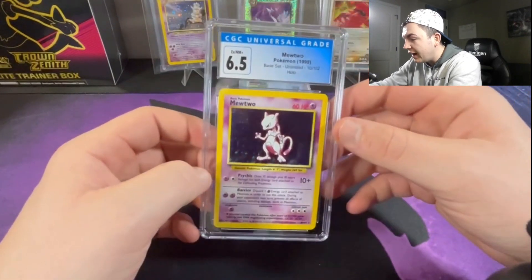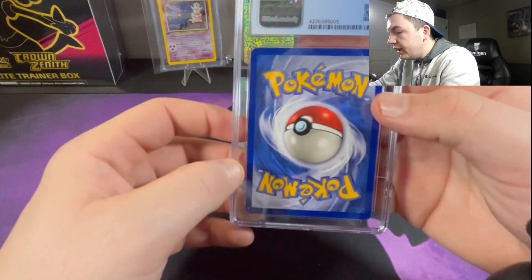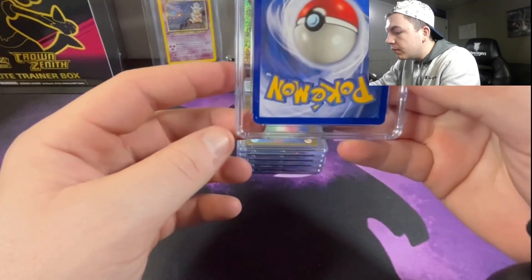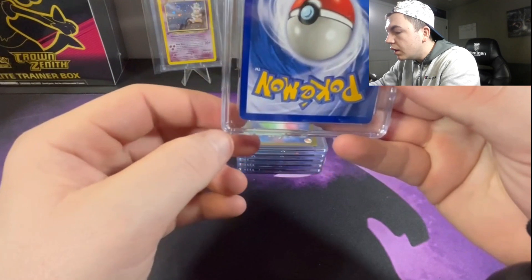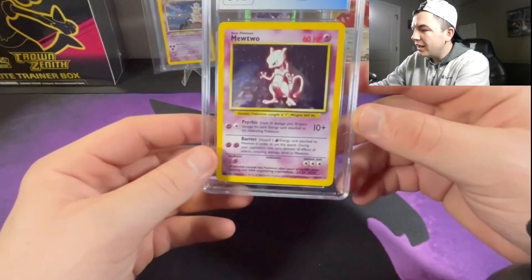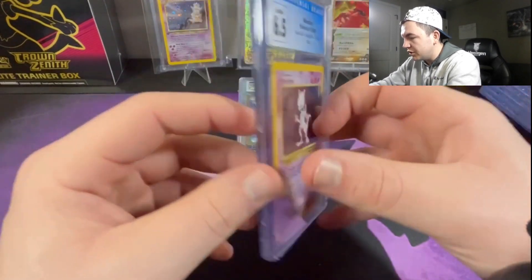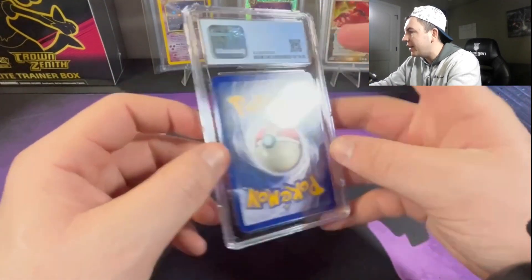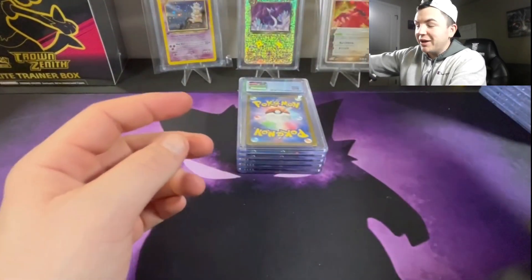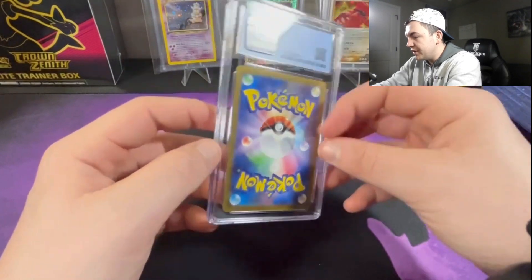Next up we got the Mewtwo at a 6.5 — man, what? There's some whitening at the top. I don't know how this got a 6.5 — I guess it would have to be the holo pattern or some scratches, but that back does not look that bad. I might crack that and regrade it, because that was not good.